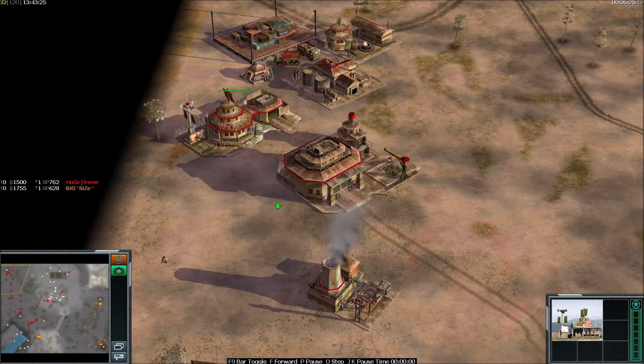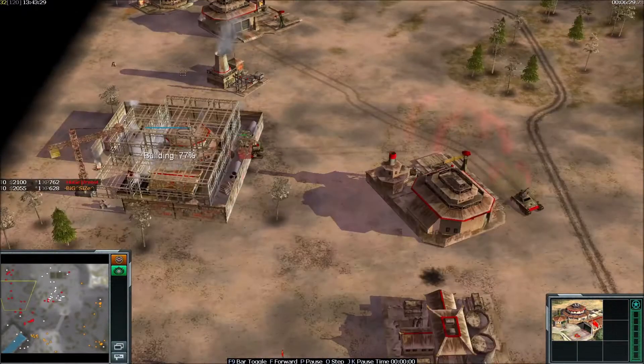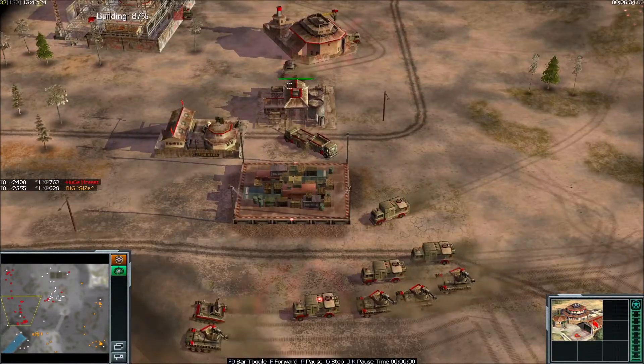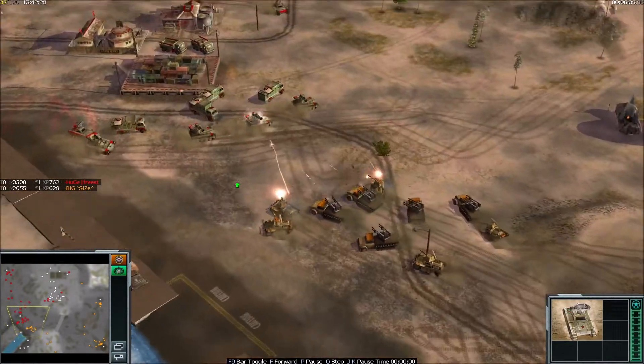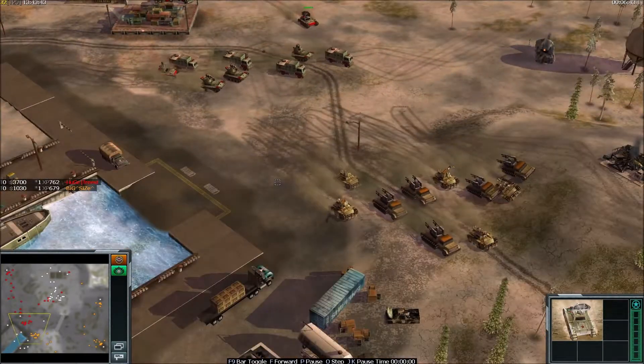Freestyler already got his Propaganda Center and he's going for the Command Center — this is his last dozer. He also has nice ECM Tanks mixed in, and a lot of outposts. This is a big push coming from BigSize.